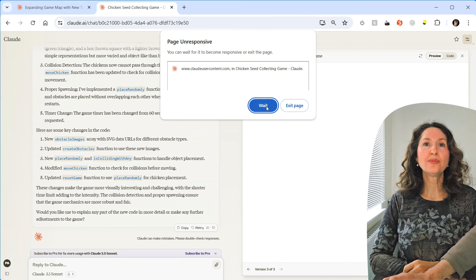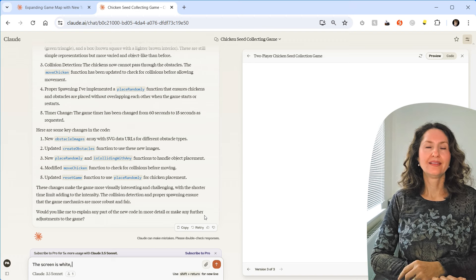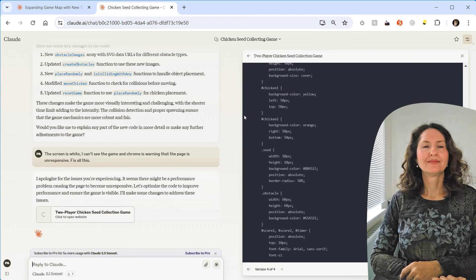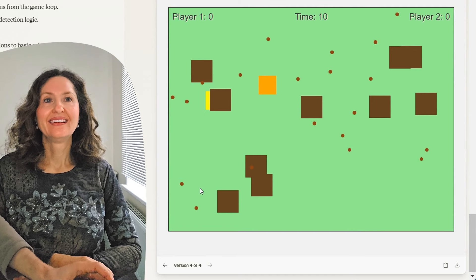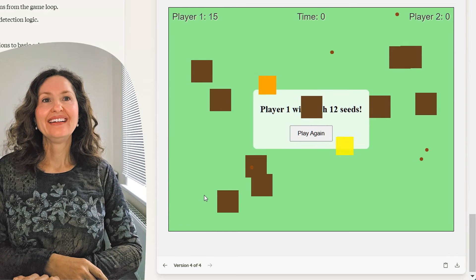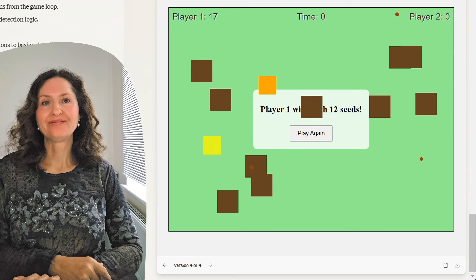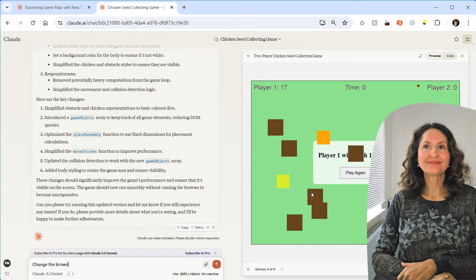Then after more changes, the screen goes white and Chrome warns the page is unresponsive. Di tells Claude: the screen is white, I can't see the game, and Chrome says the page is unresponsive. Claude apologises: there seems to be a performance problem — let me optimise the code. Now they're back to squares again, but the text is bigger, the 'cluck cluck' is gone, and the winner is shown with a flashing effect.